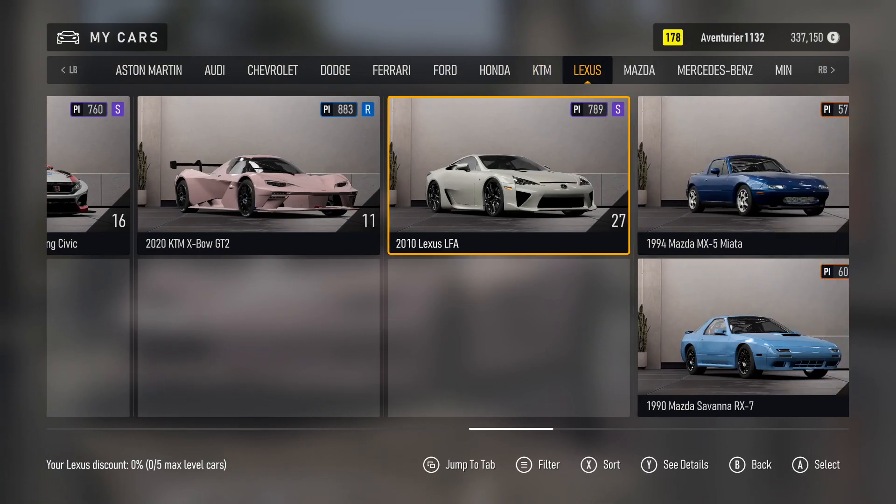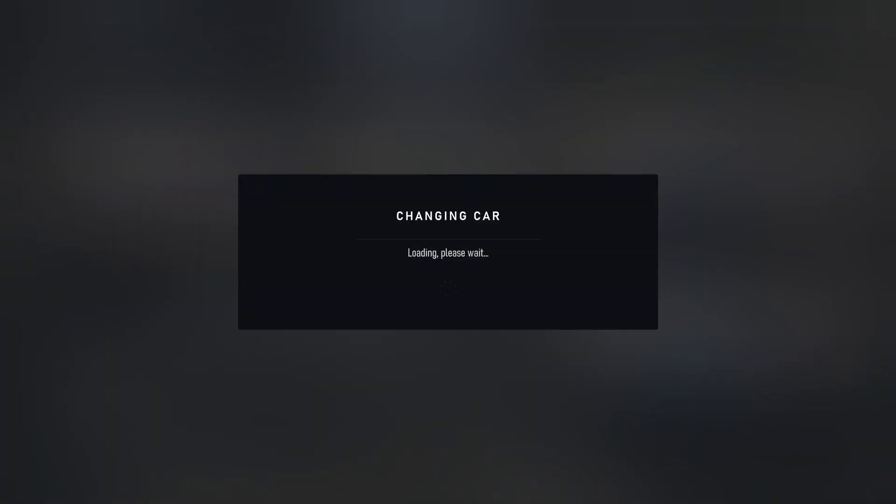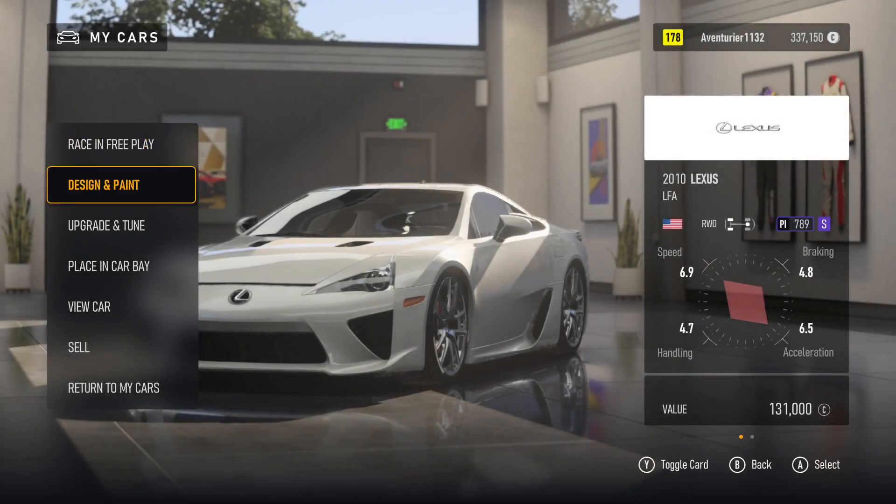My Cars. Aventurier. Car Column: Lexus, 9 of 16. Car Column. Changing Car. Loading. My Design, Upgrade, Placing, View Car. 5 of 7.